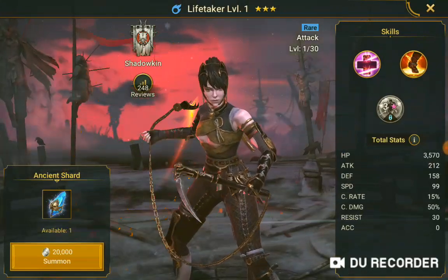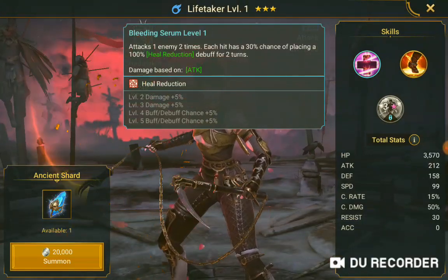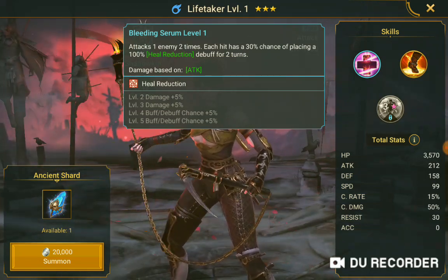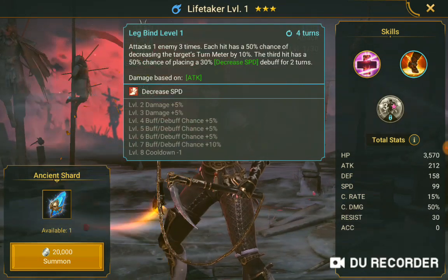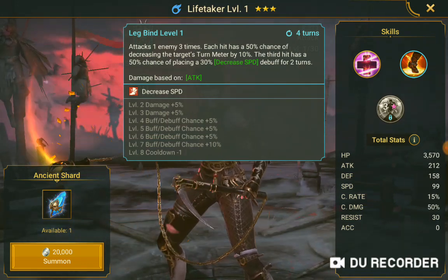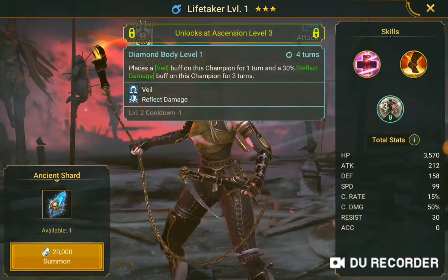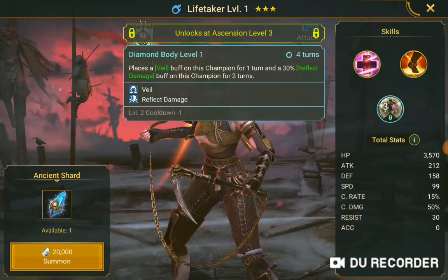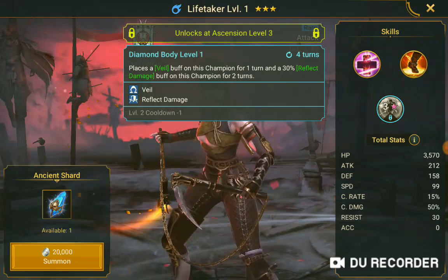Lifetaker — okay, this is from Shadow King. Bleeding Skittle level 1 attacks one enemy two times, each hit has a 30% chance of placing a 100% heal reduction debuff for two turns, damage based on attack. Leg Bind level 1 attacks one enemy three times, each hit has a 50% chance of decreasing target's turn meter by 10%, the third hit has a 50% chance of placing a decreased speed debuff for two turns, damage based on attack, unlocked at ascension level 3. Diamond Body level 1 places a veil buff on this champion for one turn and a 30% reflect damage buff on this champion for two turns.